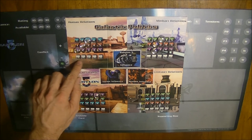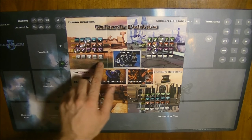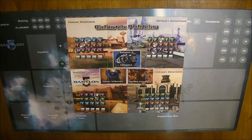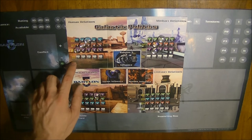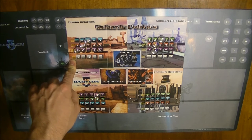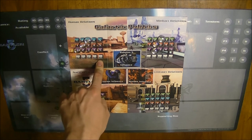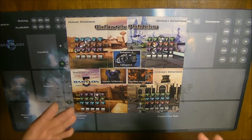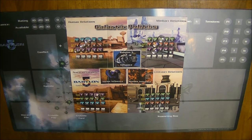Below those, there is one additional column: the unrest row. Unrest represents the tensions within the faction itself — whether there is stability within the faction or something close to a civil war. These can also go from one to five, and there are cards which change unrest, either raising or lowering it. Cards also play off unrest consequences: if your unrest is high, there are repercussions, such as your characters increasing in cost, making them harder to get into play.